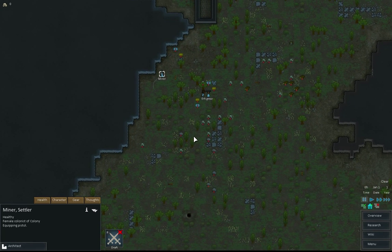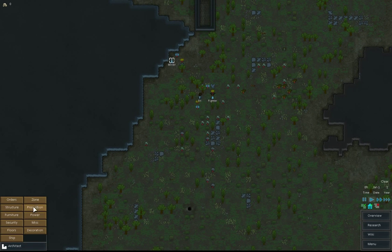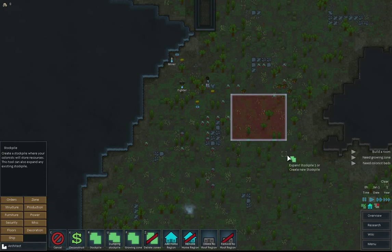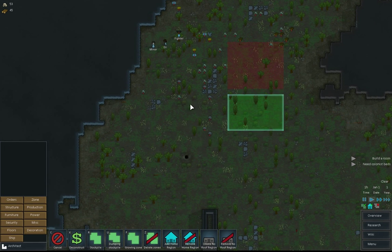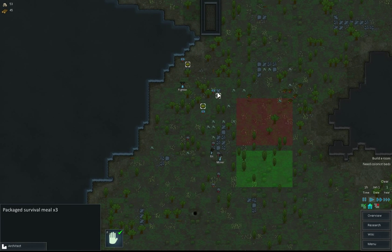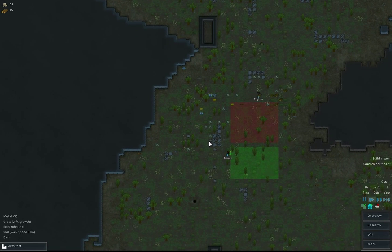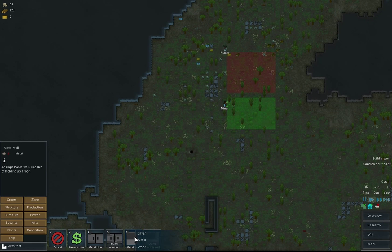This is going to be our base right here where they've landed — for once they've landed in a good spot. Let's hit space and get going. Let's first stick some zones down, a stockpile. Right, let's just build some structure — so you right click and this will tell you what resources you've got that you can then use.